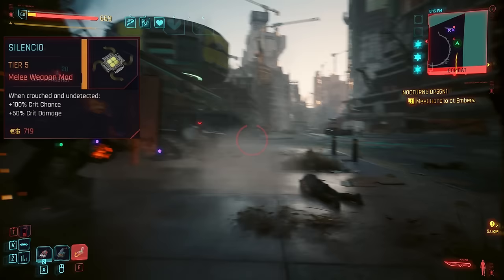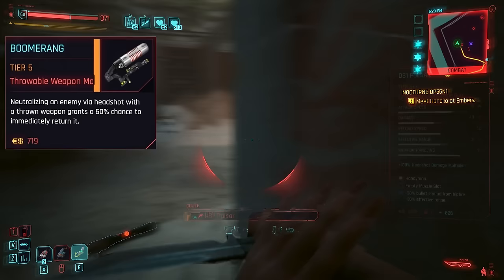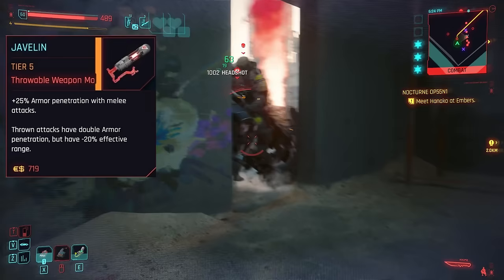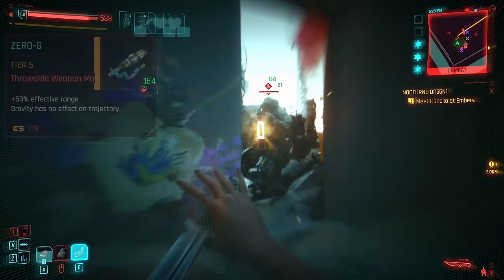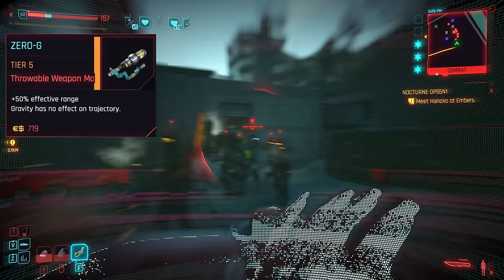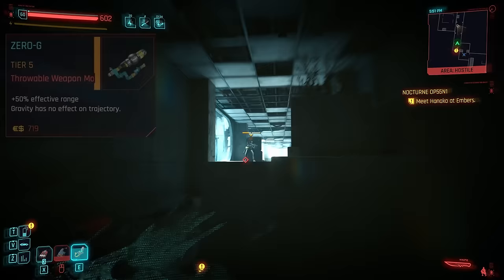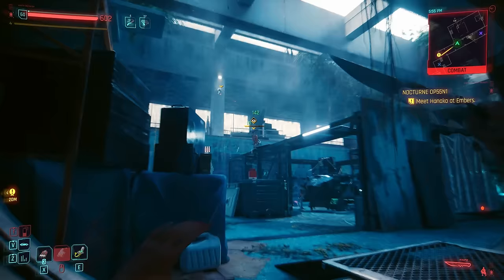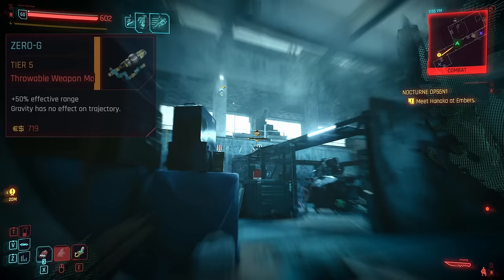Boomerang is decent for a potentially quicker return, but gets rendered utterly useless once you've unlocked the level 3 juggler perk. Javelin offers some nice armor penetration, but the most useful throwing mod overall is 0G, improving range and fully negating the effect of gravity — there's no drop off when throwing from a distance. Quite the game changer, and very noticeable when it's applied. I eventually got one from the Jackson Plains weapon vendor, but did have to refresh by waiting a few times. Despite its rarity, it's easily the best throwing weapon mod and a huge perk to all non-iconic throwing weapons.